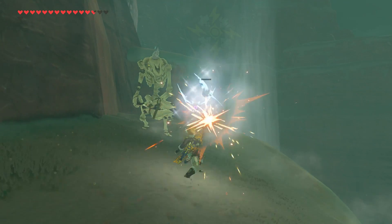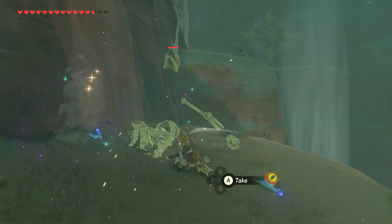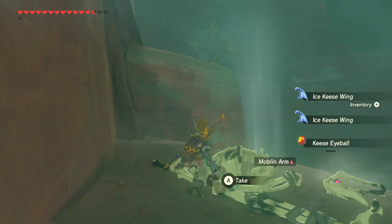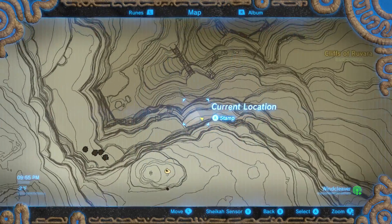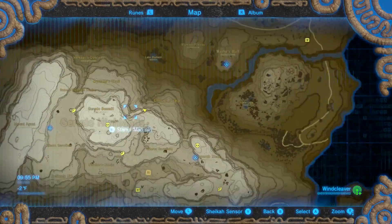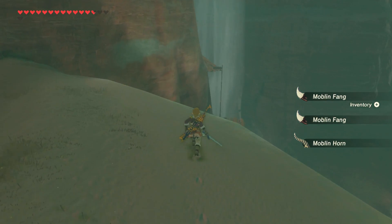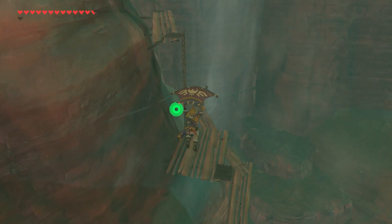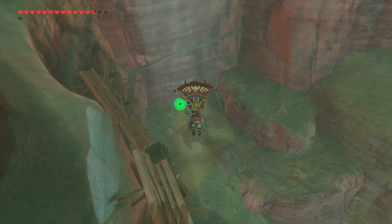So here we are, right near the marking that we previously identified, which can actually be hard to find if you don't put a pin on your map — because these mountains are mountainous and it is easy to forget where you are. As a reminder, here's where we are: it's just east of the Gerudo Summit. There it is. Alright, there's a big updraft here — that'll help us get where we're going, which is swell. So let's fly on over there. Catch us some breeze.